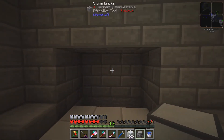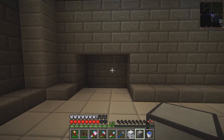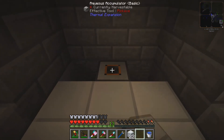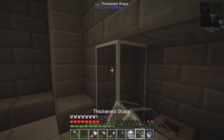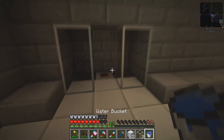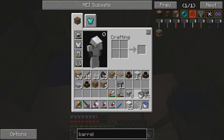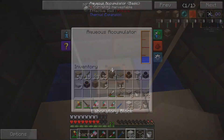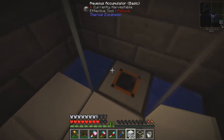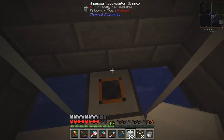First things first, we need to put our Aqueous Accumulator down so we can water-cool our steam dynamos. I've mined this little area out here. The idea is if we put the accumulator in the centre with a sheet of glass here, you can look at it but it's going to be built into the water — I think that would make a cool little effect. If we add a water source to the left and to the right of the accumulator, it will be able to pick up water at a much more rapid rate. It's going up about 800 every two seconds, whereas if we only had one water source it would probably run out pretty quickly.